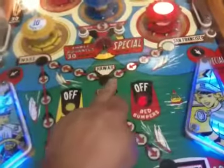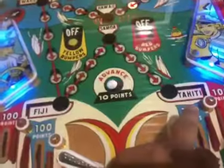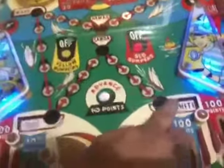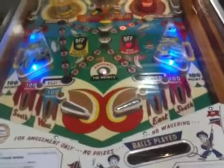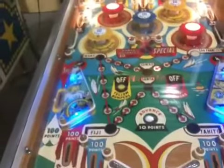As you can see, we started in San Francisco and we're trying to make our way all the way to Tahiti. By hitting certain things on the playfield, it allows you to get to Tahiti. That's how the game works — it's got green, red, and blue bumpers.